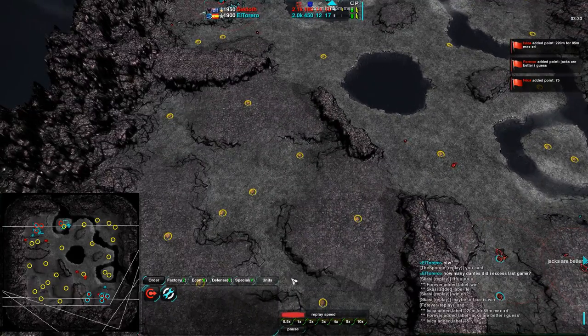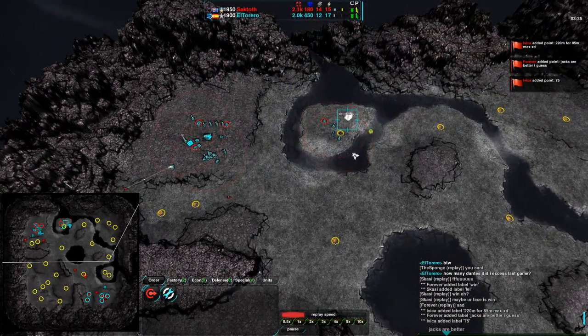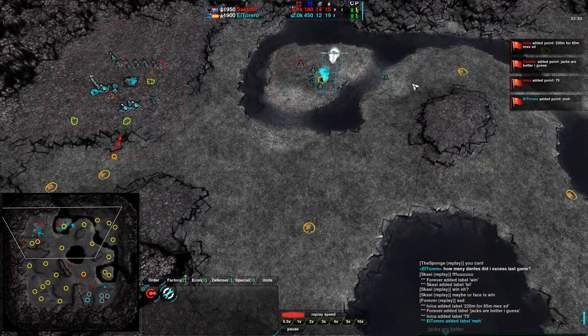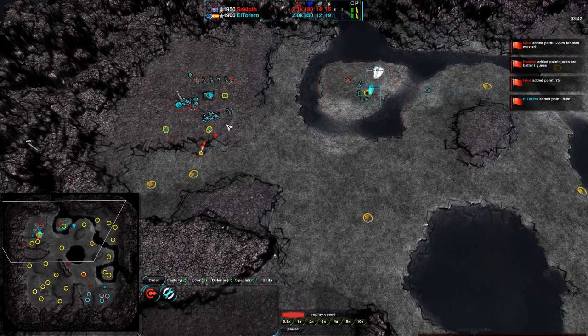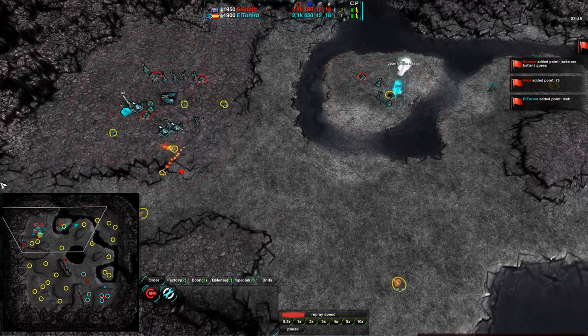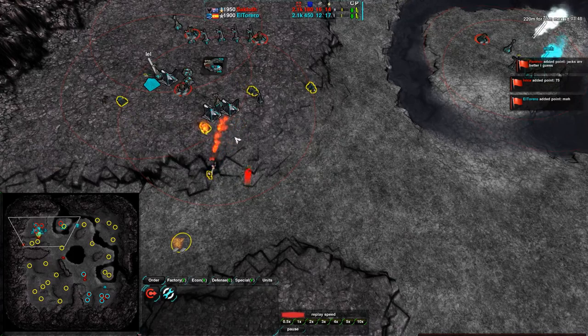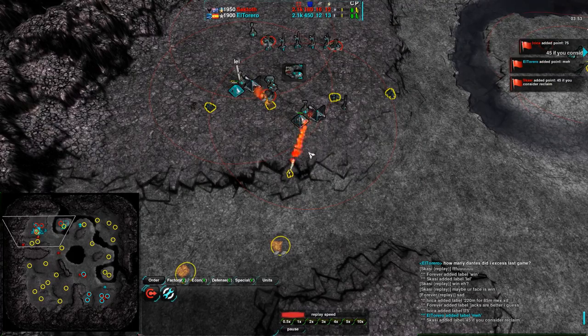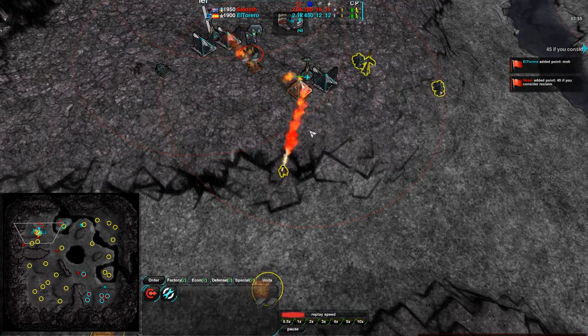Given that Saktoth is going for jump bots, it will be a lot easier for El Torero to hold the north and south, just because the plateaus aren't in the way. The water is basically even between vehicles and jump bots for what they can do, though jump bots could jump over these rivers while vehicles couldn't. The Pyros are doing what they can, but the Slashers are set up too well — they really are the main defenses, even though laser turrets are there.